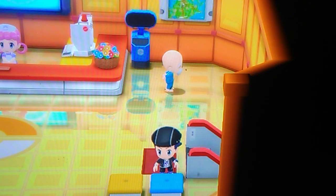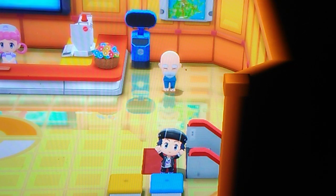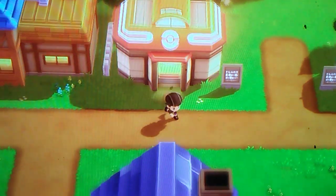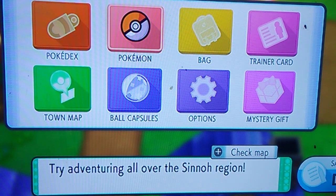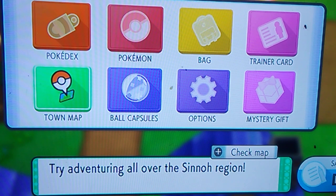Greetings friends, Gyrobomber327 here, welcoming you back to another video of Pokemon Shining Pearl. Last time around we faced Snowplane and Sunny Shores Gems, and in this part we are actually going to do what's going to be the final video on Shining Pearl — to face my friend Dawn, my rival, who's actually got the name of Michael.